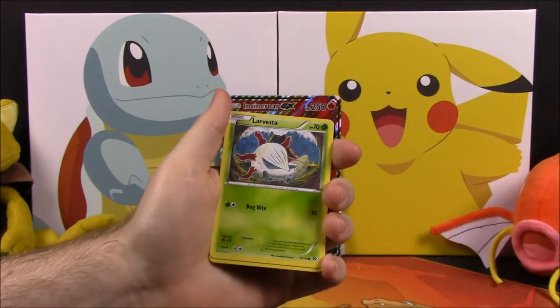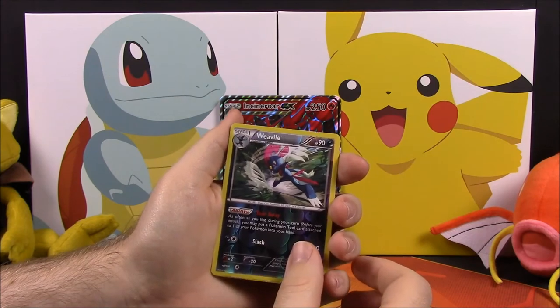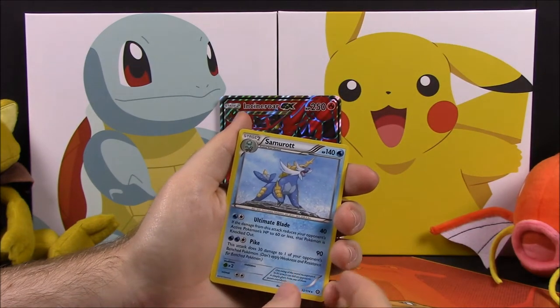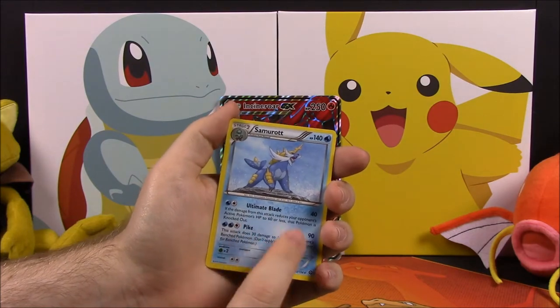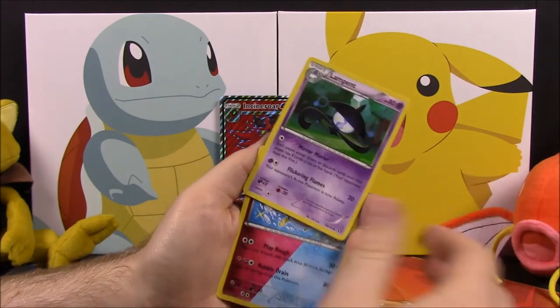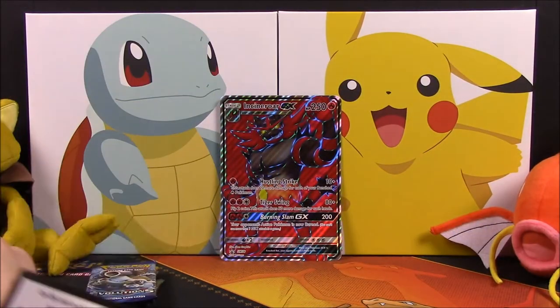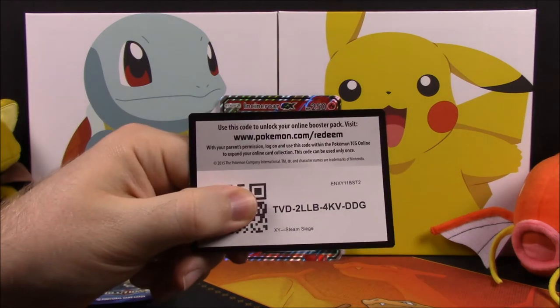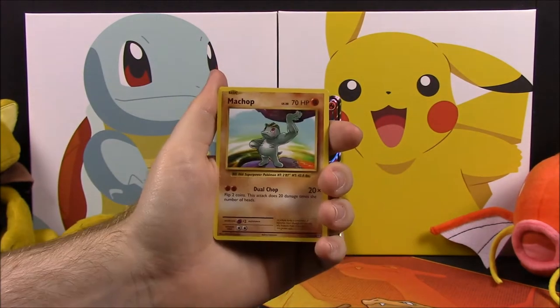Next up is the Steam Siege set. Inside we have a Cyndaquil, Ponyta, Drifloon, Larvesta, Aipom, a Weavile reverse holo which looks awesome, and a Samurott — which I don't think I have yet, one of the only forms from this set I was missing — so that's awesome. Also a Lampent, Azumarill, and a Special Charge trainer, plus the card code.